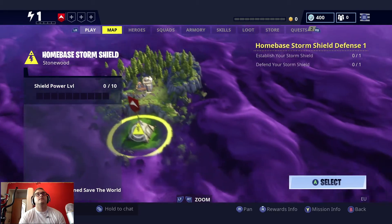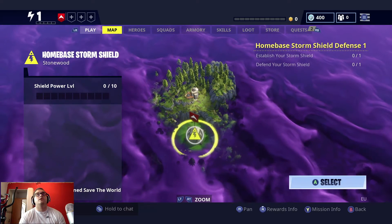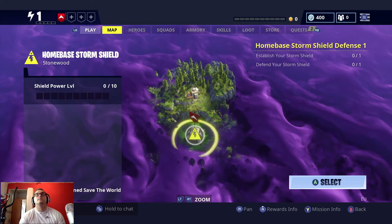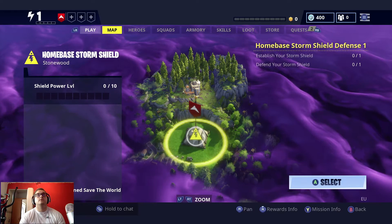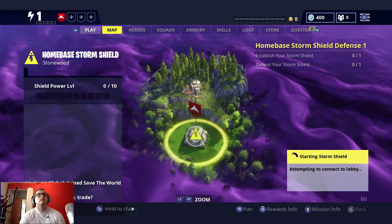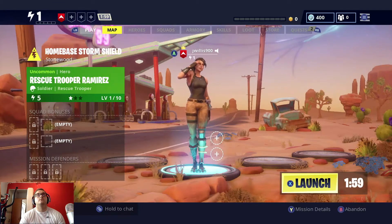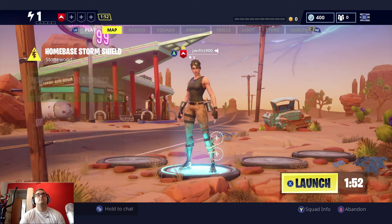This is the whole map of where you defend. We've got a home-based storm shield defense — establish your storm shield, defend your storm shield. So that is the next mission. I'm guessing home-based shield — let's have a look. Starting your storm shield, preparing to connect to lobby. I do not want to join a party.